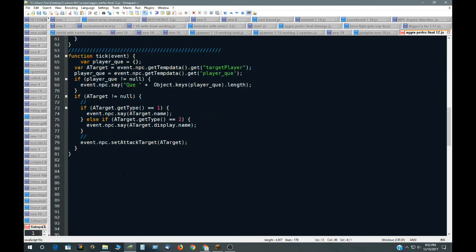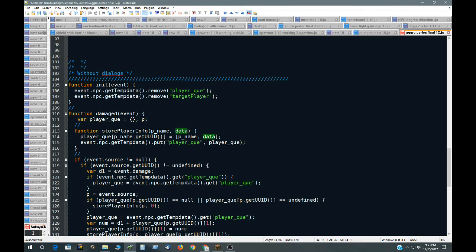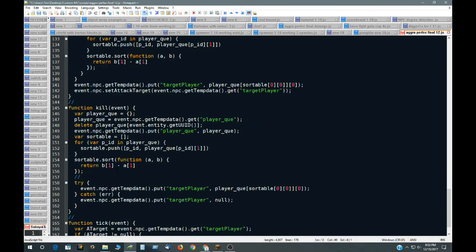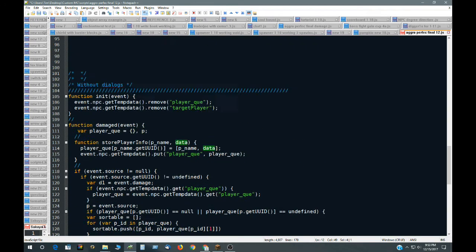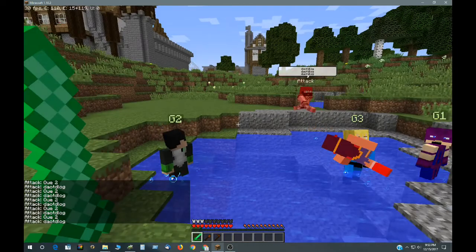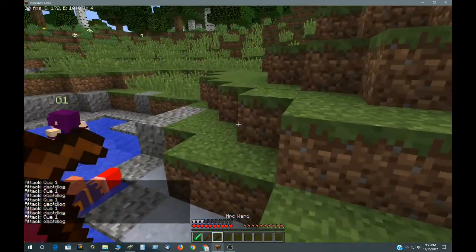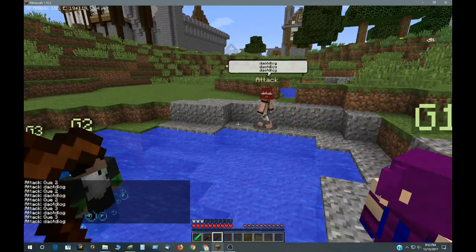Here is an example with the dialogue display removed — it is only about 70 lines of code. This is in version 1.10; I started in 1.8 and just updated it. I think it is pretty much bug free right now — I have not had any problems with it at all.